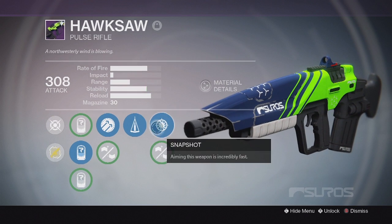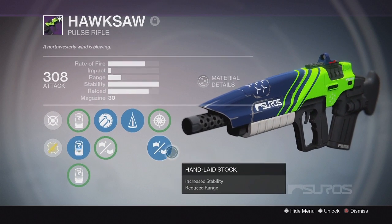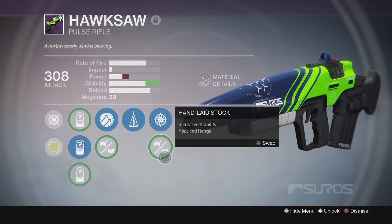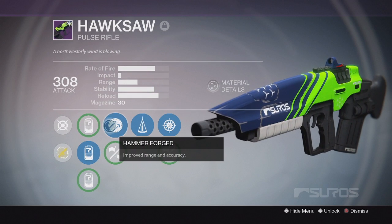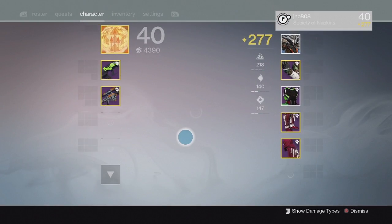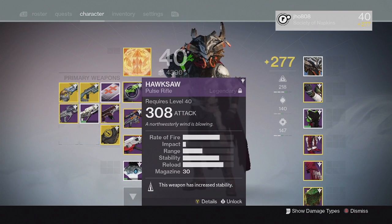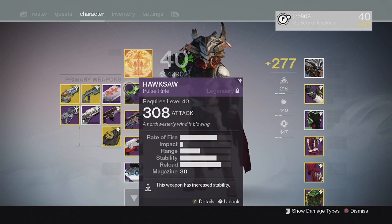Even though my Stability bar isn't maxed out, Counterbalance doesn't actually affect the bar on the stats, but in actuality my stability feels full because of this perk — it has no recoil when I shoot it. I also have Snapshot and Handlaid Stock, which I can swap to for more stability, but with Counterbalance it's so stable I use Snapshot most of the time. Once I get more gear to infuse it higher, it'll be even more powerful for Trials.